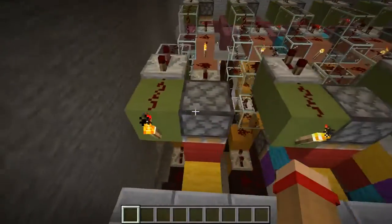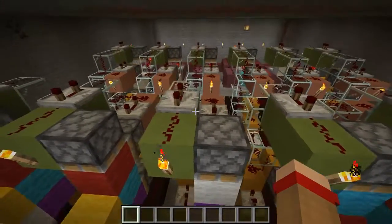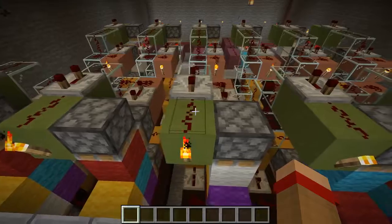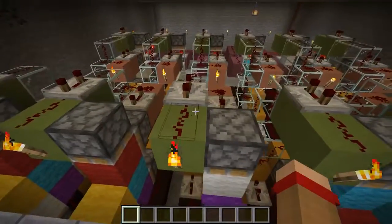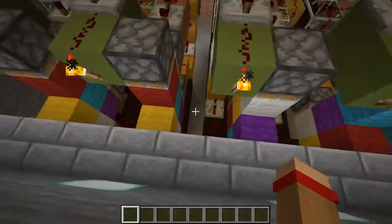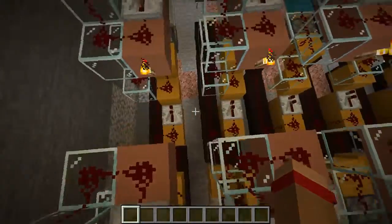A big challenge that I ran into is that I really wanted to have a small, narrow profile. So I had to make everything just in a two-wide machine, and this third space I use has just an air insulation gap so my redstone doesn't run into each other.